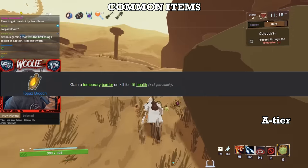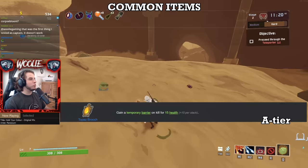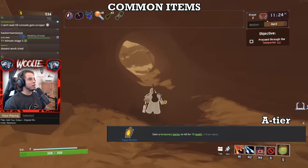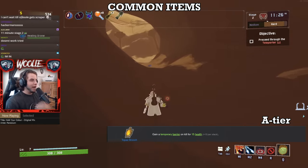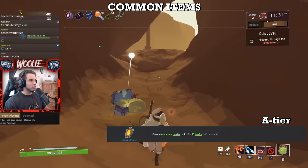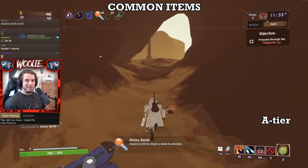Lastly, Topaz Brooch. Barrier is a valuable asset to have at any point in a run. Past the first few stages it takes anywhere from 7 to 10 stacks of Brooch to reasonably maintain your total pool, so keep that investment in mind when you find a printer.